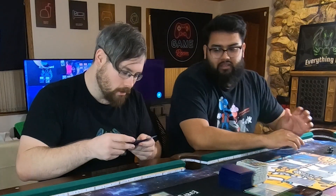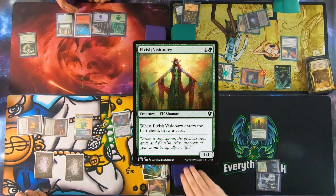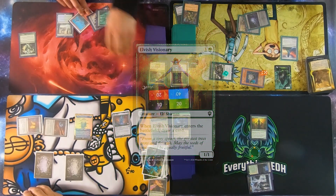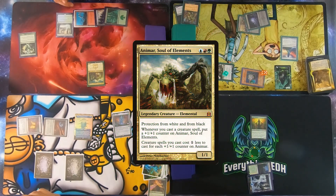I'll play my land for turn. I'll tap two for an Elvish Visionary — you can beat me to the draw. I tap three for another Elvish Visionary. It's a 1/1 with protection from white and black. I'll pass.